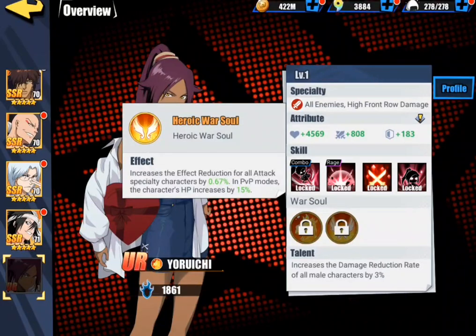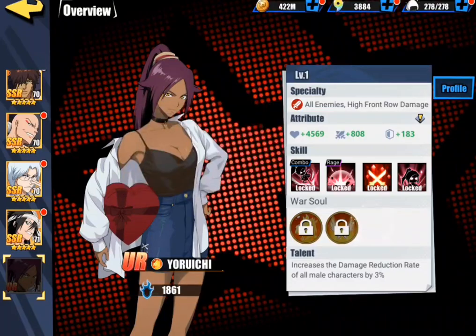Let's go ahead and take a look at her Warsouls. Heroic Warsoul increases the effect reduction rate of all attacks based on characters by 0.67. Pretty good. Let's take a look at her talent: increased damage reduction rate of all male characters by 3%. That's actually really, really good.